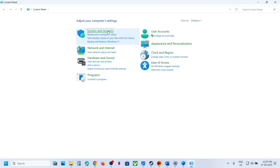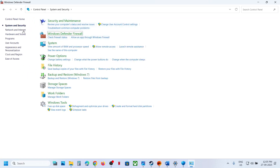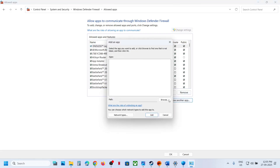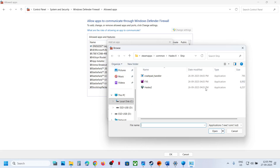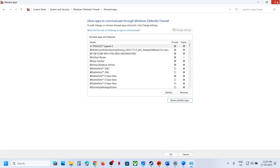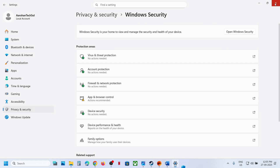Also open EA anti-cheat installer and select those exe files. Then go to Control Panel > System and Security > Windows Defender Firewall, click 'Allow an app or feature through Windows Defender Firewall', click 'Change settings', click 'Allow another app', browse to the game installation folder, and add all exe files.